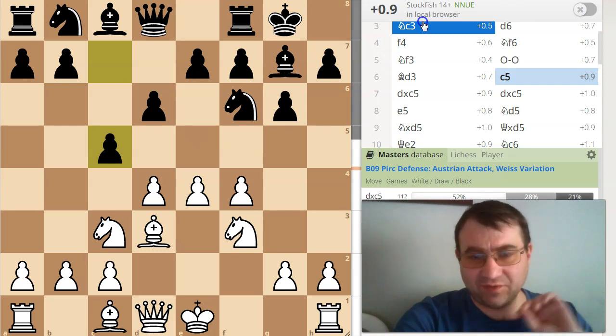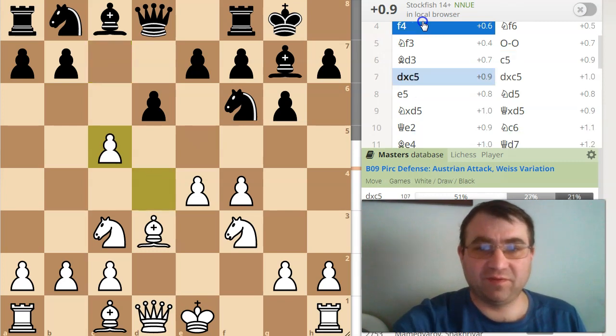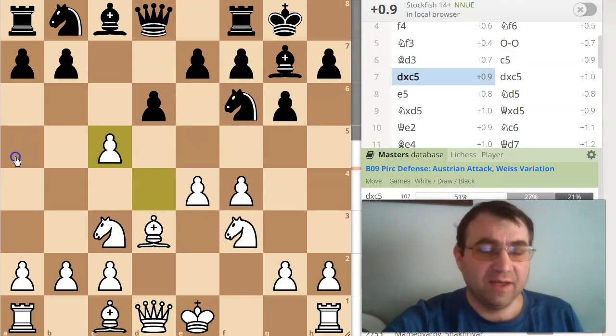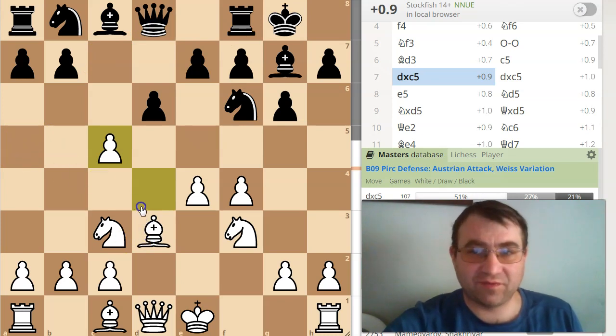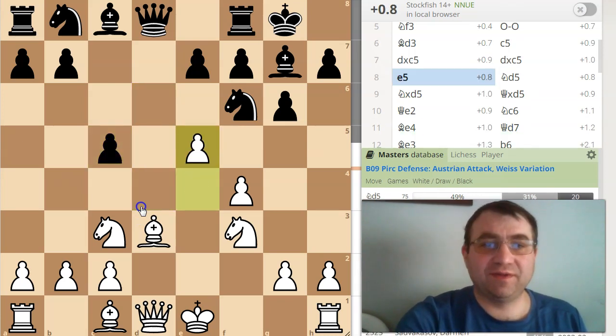The reason that this doesn't have a great reputation is it kind of gives up the center of the board. Normally the idea behind striking back with c5 revolves around after dxc5 being able to play Queen a5, but in this case when White has already gotten in Bishop d3, Queen a5 just doesn't make a whole lot of sense, so you end up just having to recapture with dxc5 and then e5.